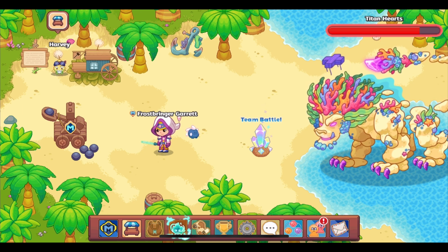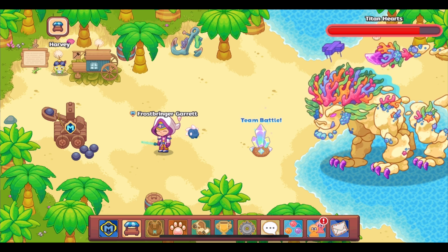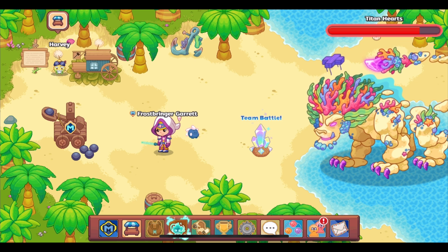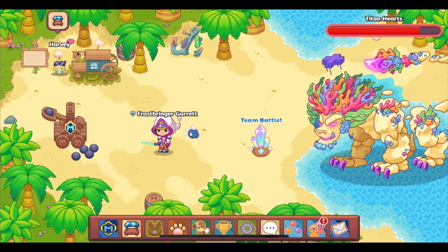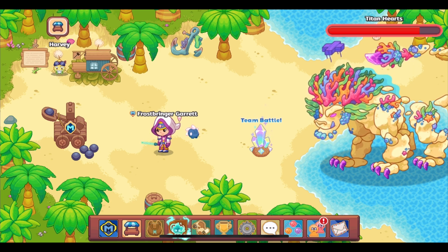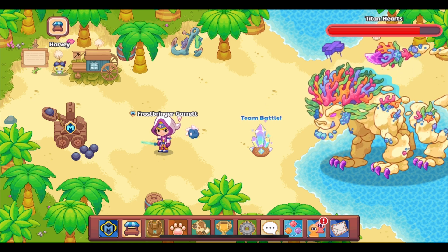If you are a non-member, you can go to the Titan and do a battle against it — you will get one Titan Shard at the end of your battle. If you are a member, you can use the member catapult on the left side to get two Titan Shards per battle. You can also do a team Titan battle with other Prodigy players, and if you answer five or more questions in that team Titan battle, you will get four Titan Shards at the end.